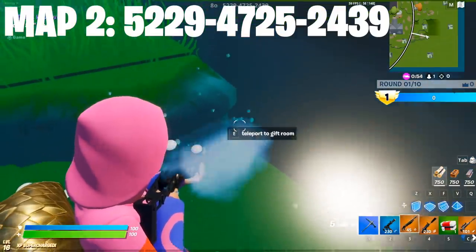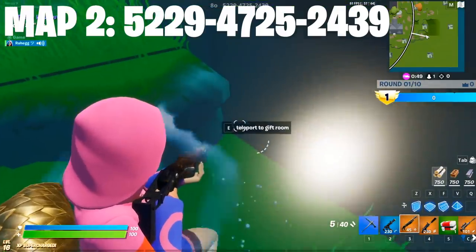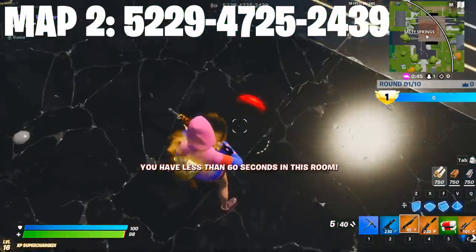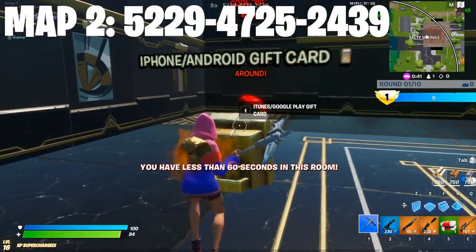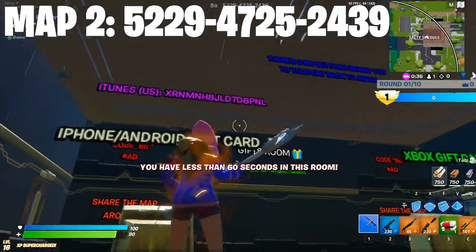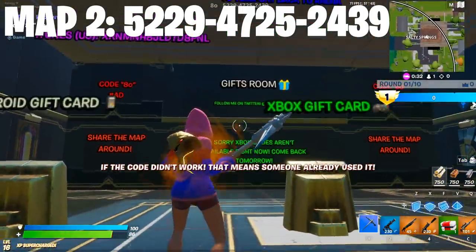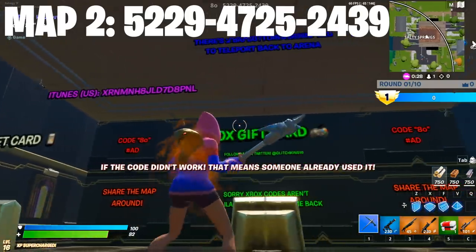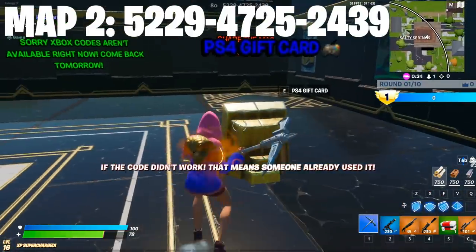You should see 'Teleport to gift room, press E' — it's just around here next to the red house. You can only be in the gift room for 60 seconds, so choose your device. There's an iTunes card, an Xbox card — though Xbox isn't available right now on this map.